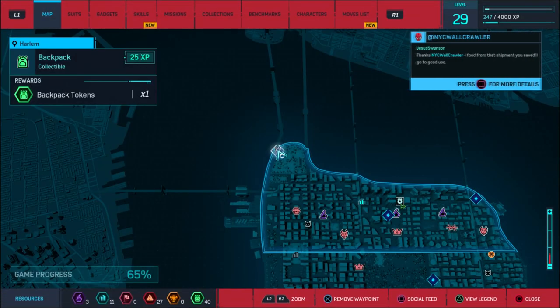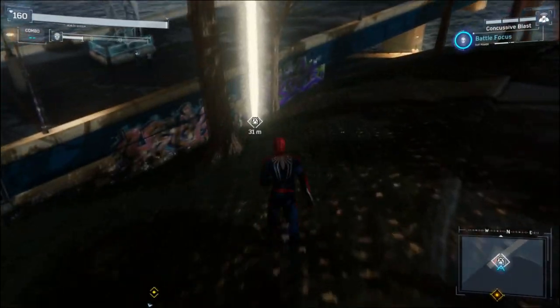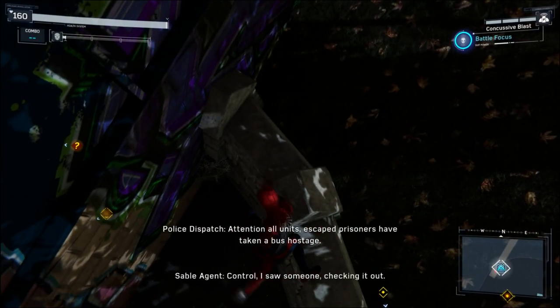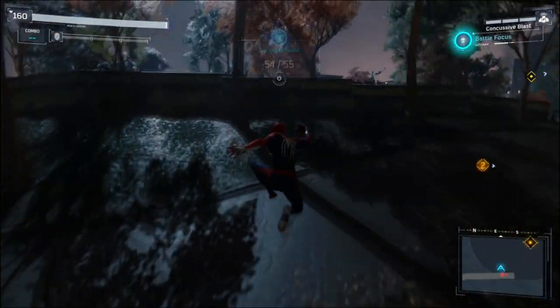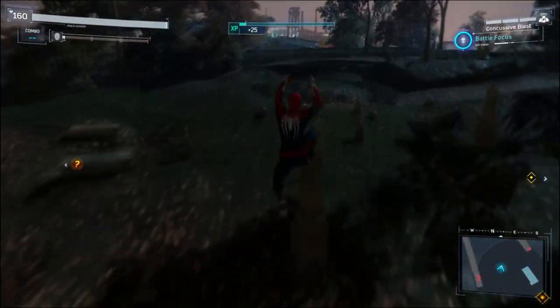So one of the two locations I wanted to show you before unlocking the homemade suit is this — the Harlem graveyard. Since you're coming here to get the backpack, there's a hidden Easter egg which I don't know if most of you know, but it's basically visiting Uncle Ben's graveyard. When you come to the cemetery, you need to look for Uncle Ben's grave and you'll unlock a hidden achievement.